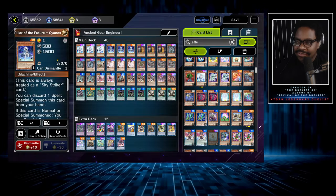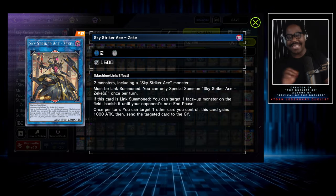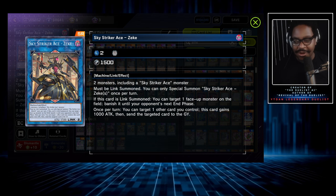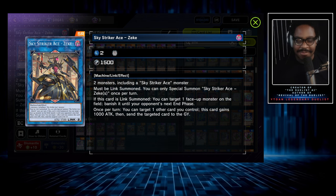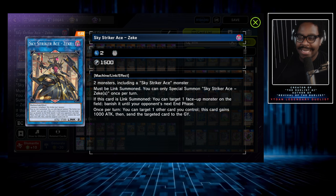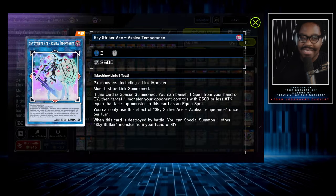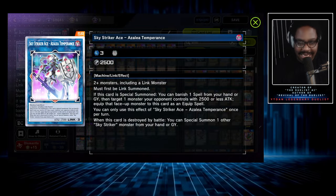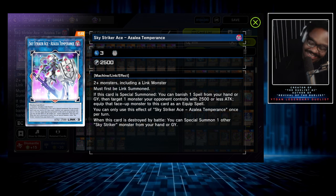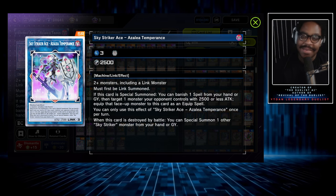This card's name is Sky Striker, so it lets us use cards like Sky Striker Azika, which is great for your OTK — it banishes a face-up monster on the field for effectively two turns: your turn and your opponent's next turn, then it comes back. There are no restrictions on this card, so it lets us link into Link 3. Our Link 3 machine, if we really had to stay in machines, is Sky Striker Ace Temperance — a really good card that gives one card to suck only if it's 2,500 attack or less.